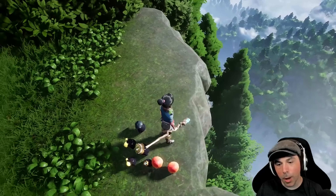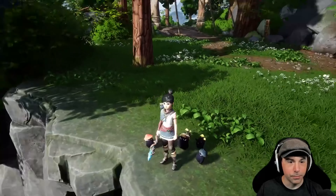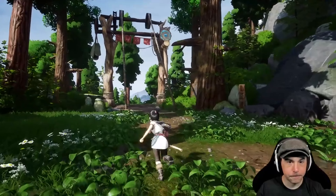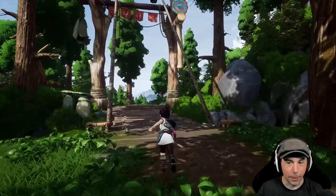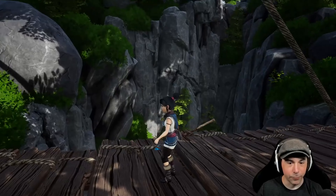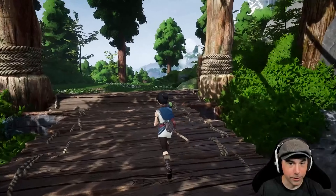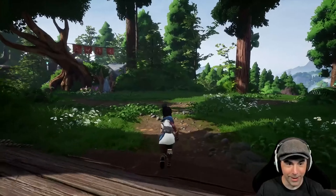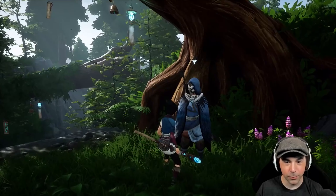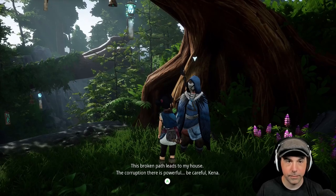I just want to jump off — give me one of those Zelda paraglider things. I know we're probably not gonna get anything like that in this game, but it would be so satisfying if we did. Jumping off mountains is my favorite thing to do in games. Hey buddy — what's up? This broken path leads to my house, the corruption there is powerful. Be careful, Kena. I shall try my best.